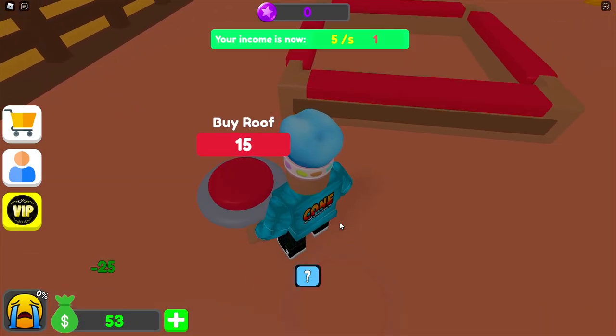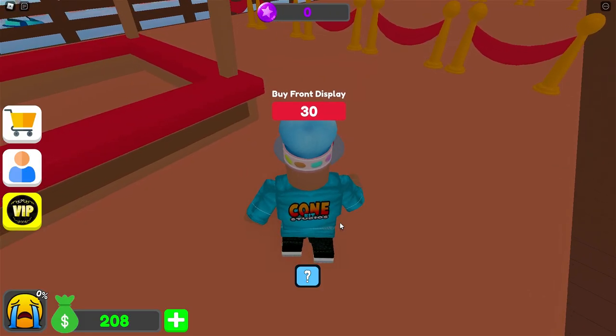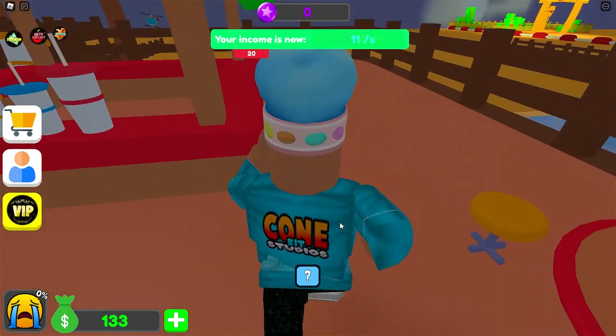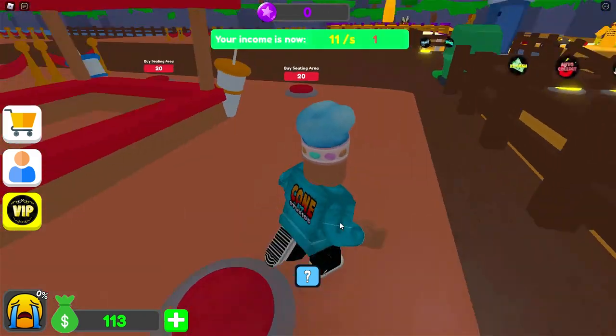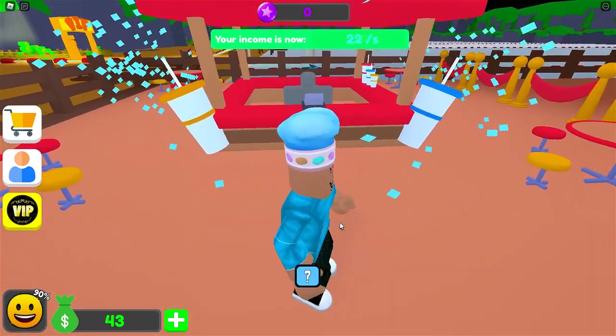Buy counter for $25. I can buy a roof for $15. A giant drink for $35. I can buy a front display for $30, and a small display for $25. I've got a seating area, and we have another seating area. I can buy even more seating area. I can buy a cashier for $30. That is our stall finished.